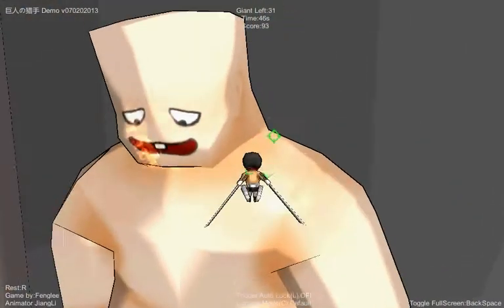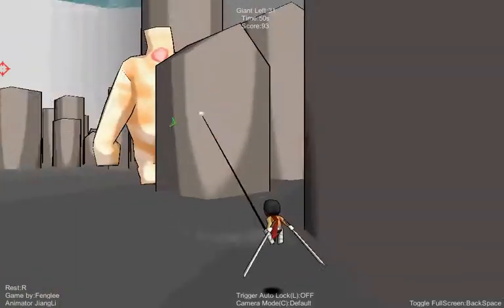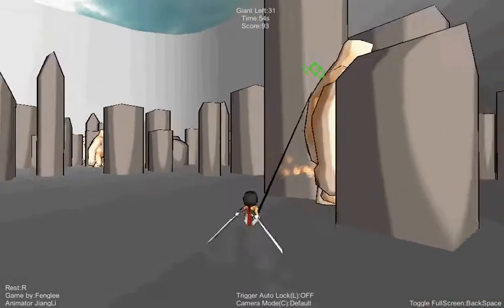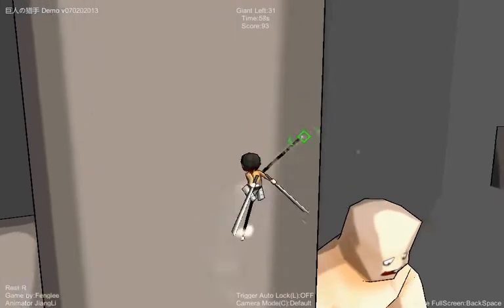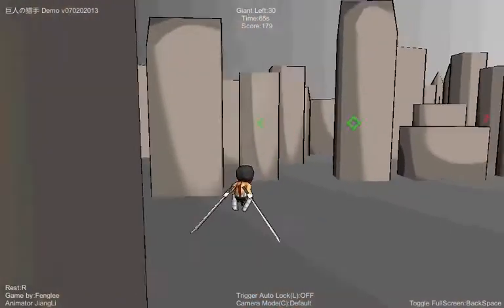Oh shit, man, that was close. You gotta be really careful, cause you can get killed really quick in this. Basically, you wanna try to grapple hook to their back, and then try to launch for the back of their neck where that weak point is. That's pretty much what you gotta do.